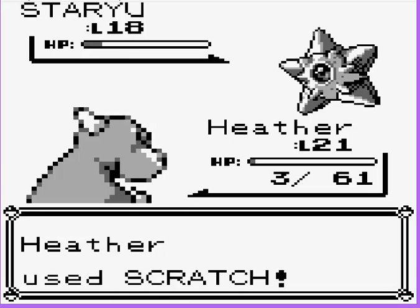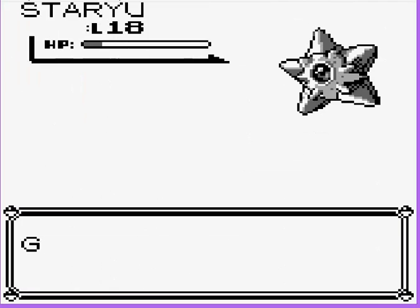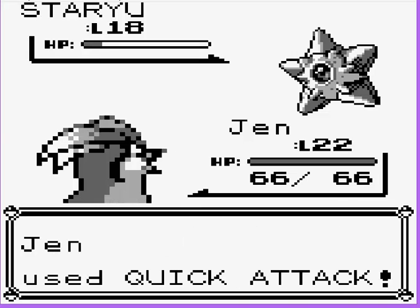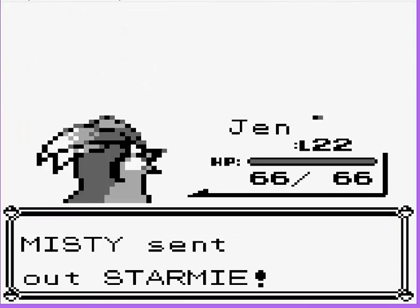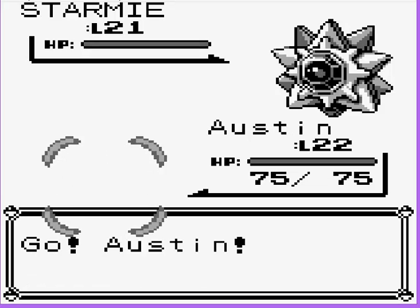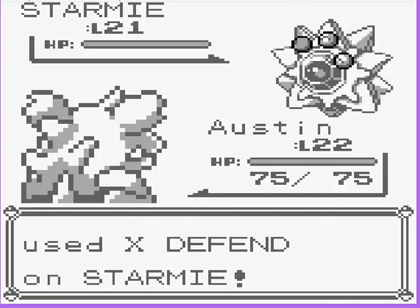Come on! Heather, go! Heather, go! Heather! Oh. I thought Heather was going to be able to get this one. I'm going to have Jen come out because this quick attack gets experience — hoping for a level up. I'm going to use Austin next, and I'm going to try to get a poison on Staryu. Oh wait, I can do Seismic Toss. There you go, I'll just do that instead.